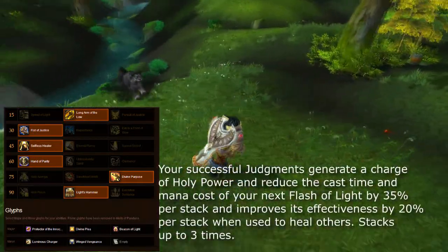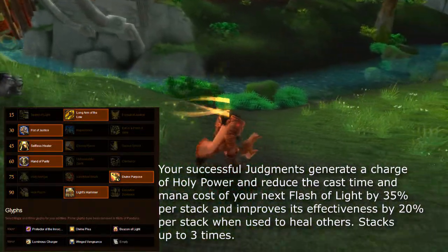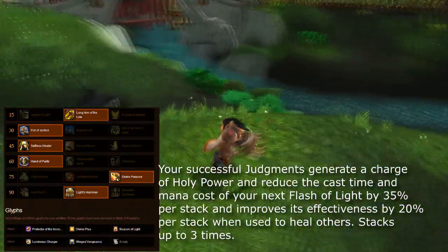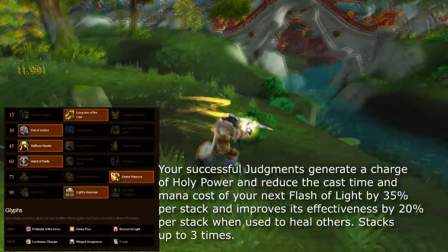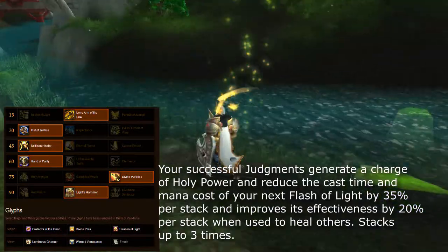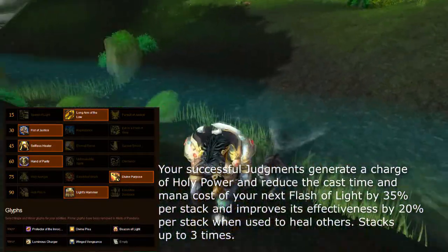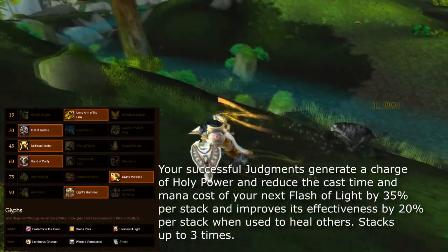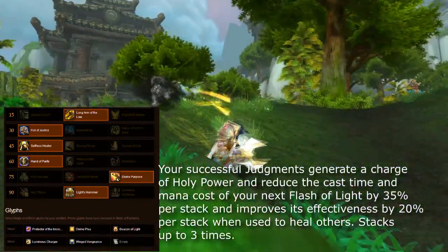At level 45, I don't grab Eternal Flame and I don't grab Sacred Shield — I grab Selfless Healer. In patch 5.4, Selfless Healer got an extra buff for Holy Paladins: Judgment also generates a charge of Holy Power, and Divine Light and Holy Radiance are also affected. I'm kind of trying to focus on Holy Power, but I'll cover the rotation later in the video.